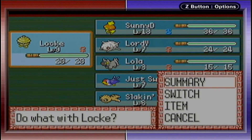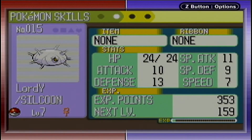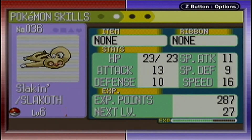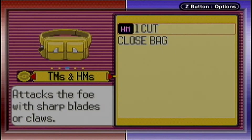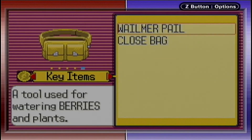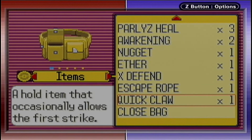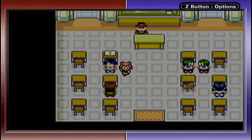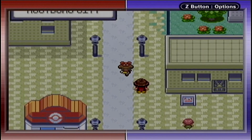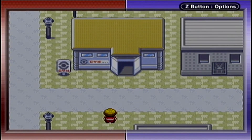Now any Pokemon that's super slow should hold the Quick Claw. Slaking might be perfect because Slaking can get really slow, so you have a chance to actually attack first with Quick Claw. Having someone equipped who's super slow, like Slaking, would be perfect. So we're going to stick with that — let's go to the gym. I'm so excited, finally a gym battle!